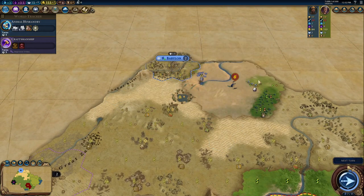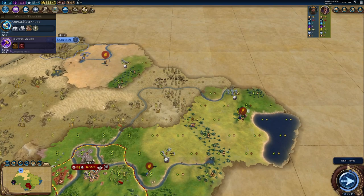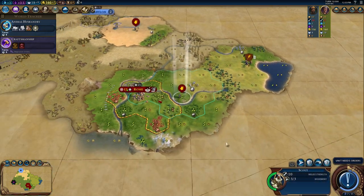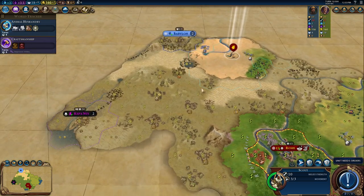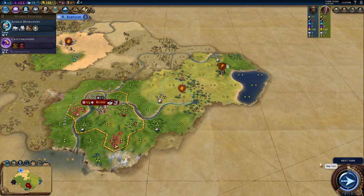We continue scouting. Up there's a desert so we probably want to go around but not into the desert. The warrior probably wants to just heal. We don't really have to go back to the city right now since we're not under any threat since those barbarians were defeated. We'll continue going west with the scout to get efficient scouting.